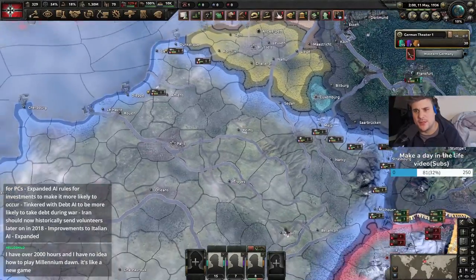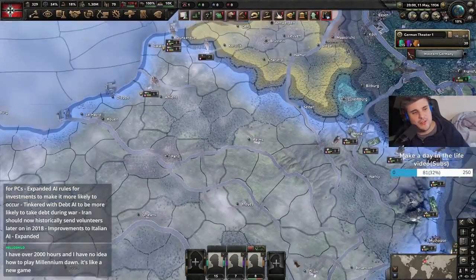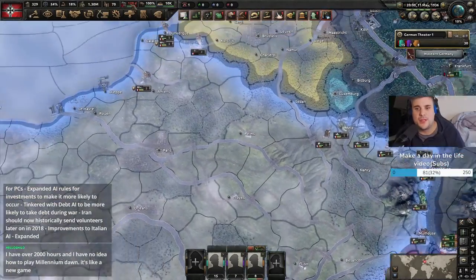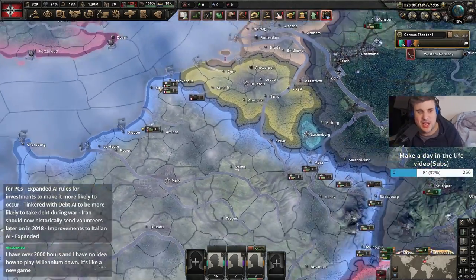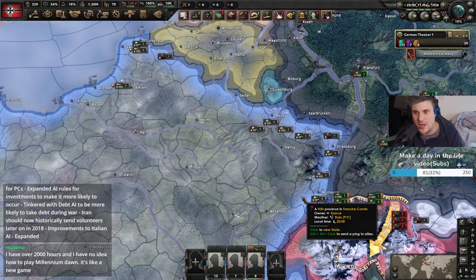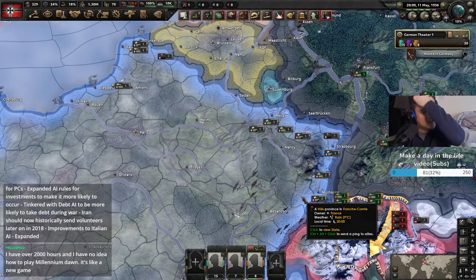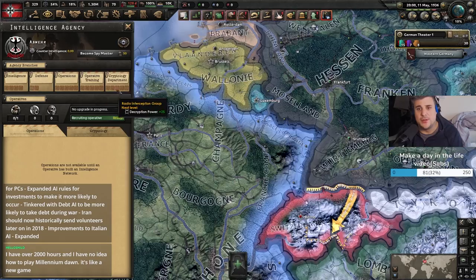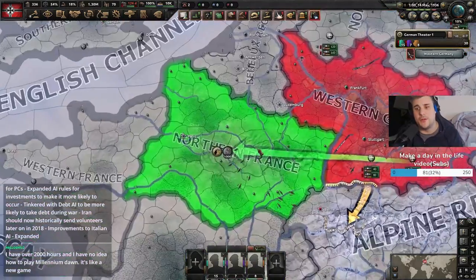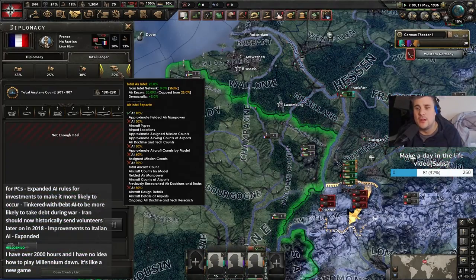I think you can do that with spy networks as well — see the location of divisions. This is important because if you ever want to do a paradrop onto victory points or airports, you need to know where the divisions are, because you don't want to paradrop onto a location with one battalion of paratroopers and get them instantly killed. That's just a waste of time. So in this case, what we'll do now is build a spy network to allow us to get even more intel on France.